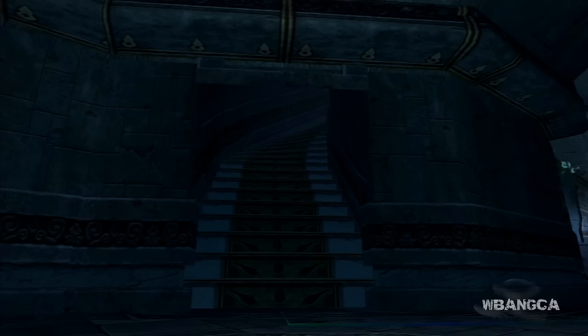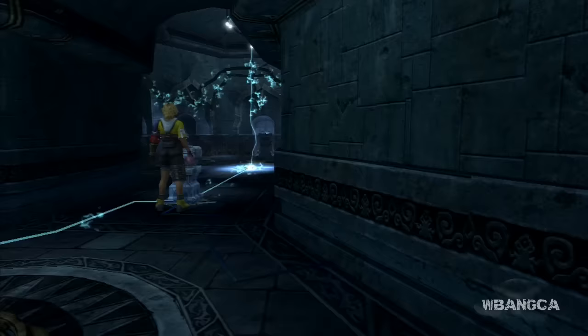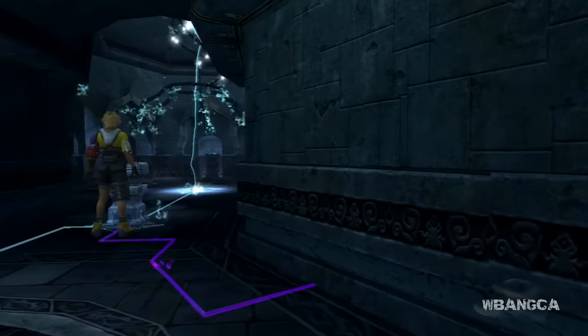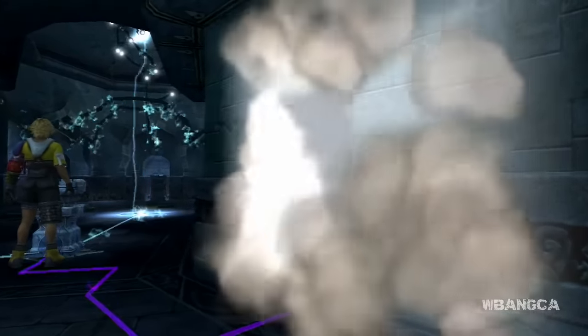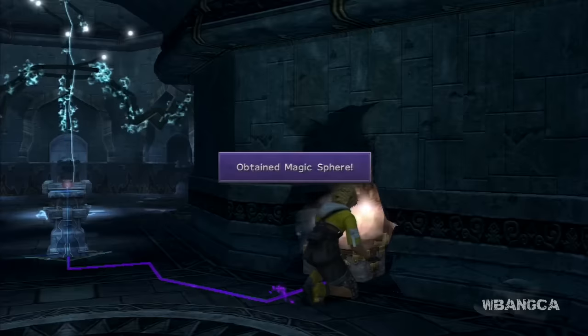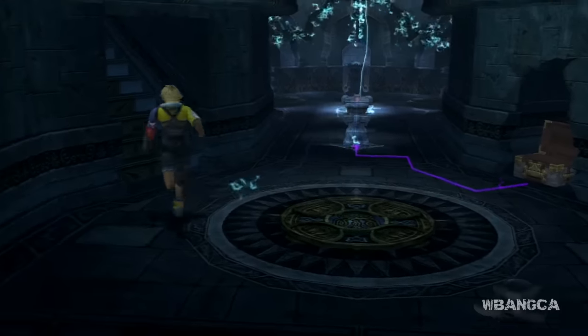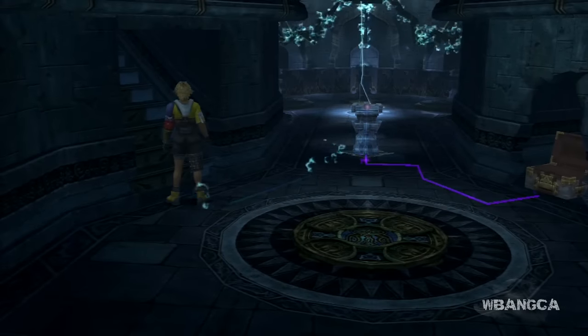You still have the destruction sphere in your hand — put it on this thing and it's gonna blast open the wall. Boom — there's a chest! This is our first time opening it; we get a magic sphere. It's not that important if you miss it. All right, we're gonna move on.